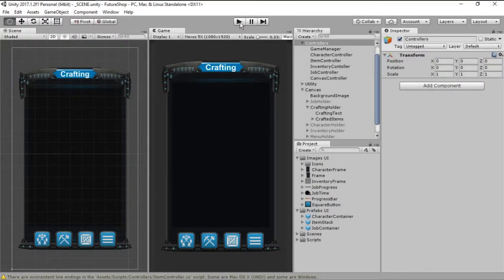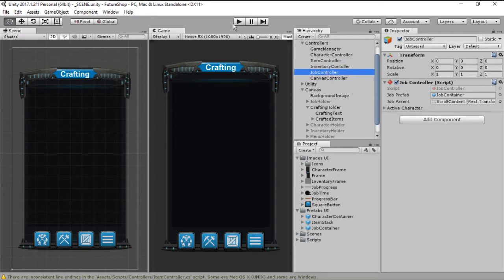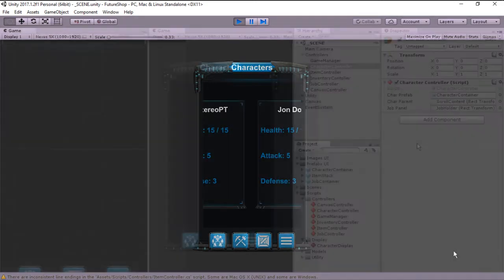Hello everyone and welcome! On this episode of Future Shop we are going to get rid of the Inspector item creation and job creation, and also we are going to be starting on Crafting. So if you want to know how that's done, stick around and let's go ahead and start this.